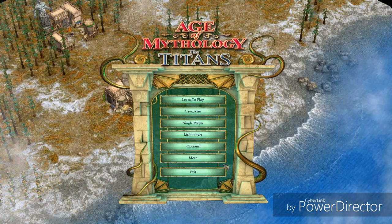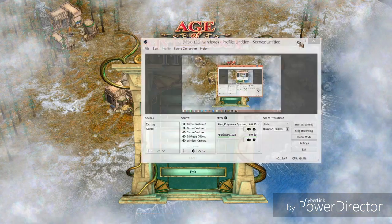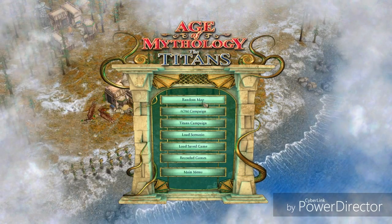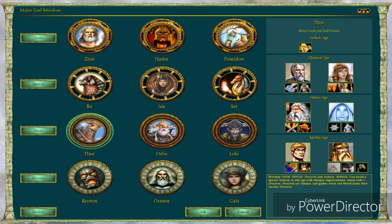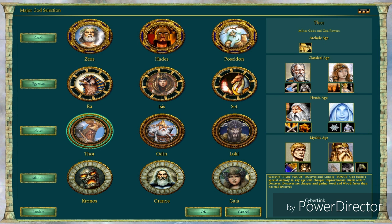That was it — we played with the Egyptians, that was super cool. The Titan is amazing, I really love this Titan. Next time on single player random map, we're going to play with the Norse — either Thor, Odin, or Loki. I think we want to go with Thor.